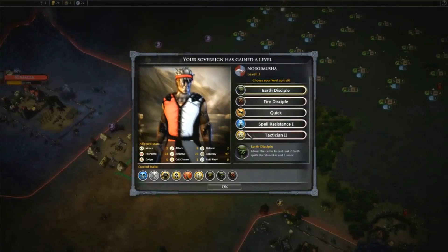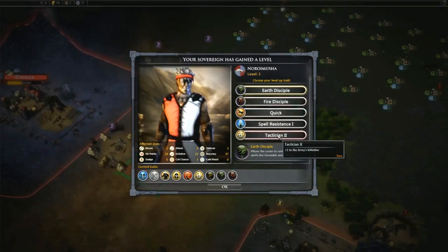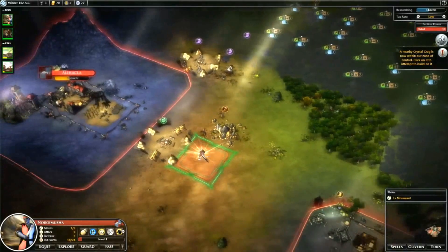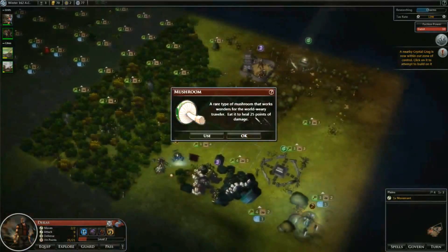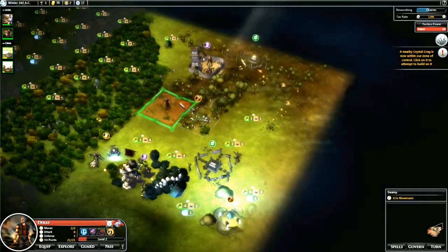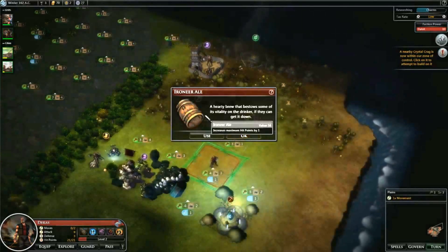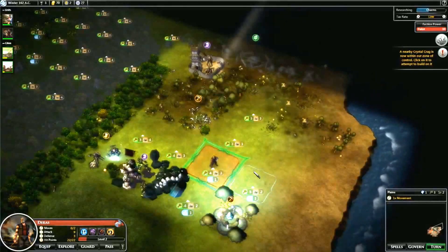We leveled up to level three. We get to pick another trait - I think I'll go with Tactician 2, which gives another plus one to initiative so we get more turns, since this is still a turn-based game. We'll move over and find a mushroom, which is a healing item. I don't want to end up next to this army since it might attack me, but I'll go for the treasure. We find some ale - used to increase your maximum hit points by one. Got one hit point.